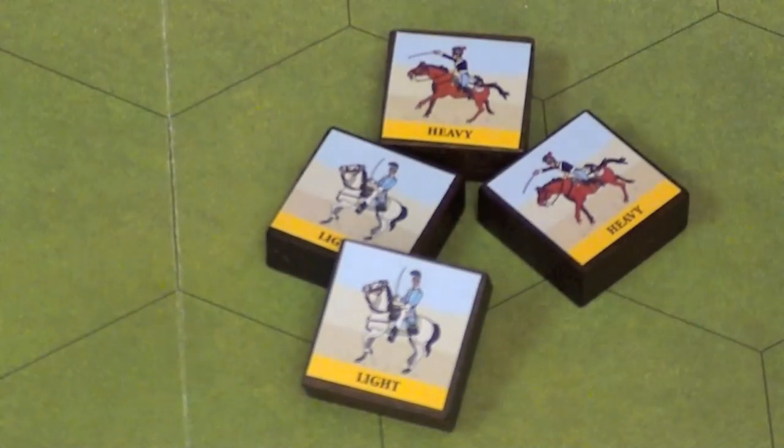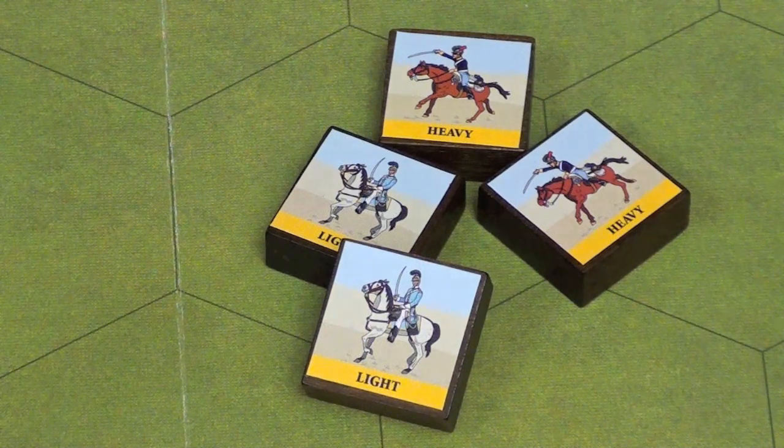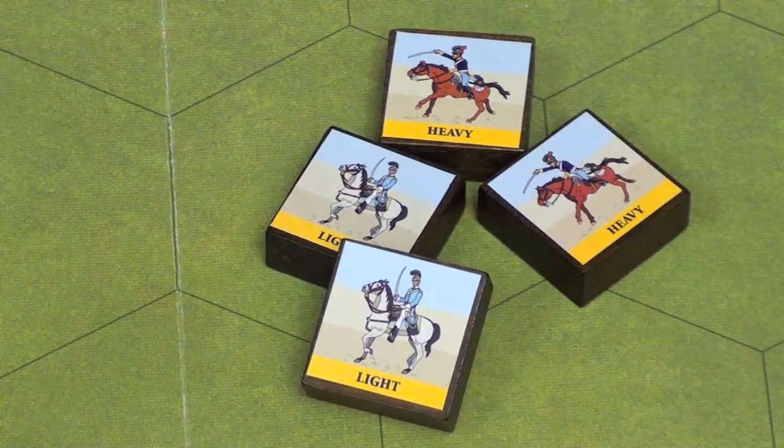That's not a huge change. The huge changes are working with the cavalry themselves. The cavalry now have an option when they are attacked to 'retire and reform,' where they can pull back and move back towards their battle side. It keeps cavalry really light on their feet and makes them a lot harder just to advance and kill. Cavalry are very powerful, especially in this game, especially when they're fighting infantry.